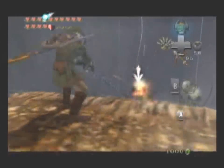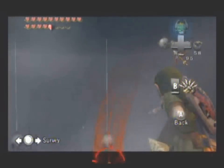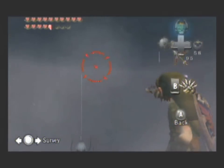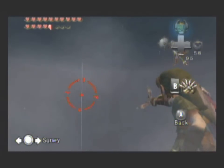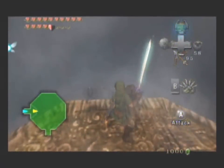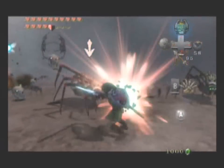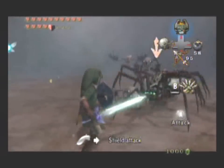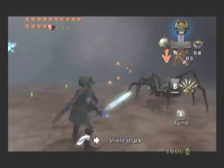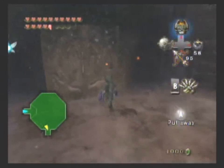First things first, we're going to kill this guy. Wow, I can't believe I didn't kill him. Let's go ahead and cut these spider webs down — you can actually do it. Now let's do a jump strike down here. This room is also full of bubbles.